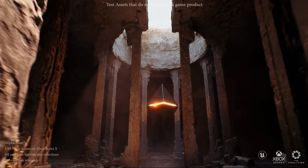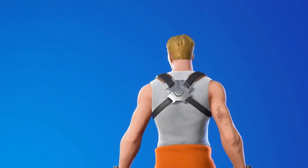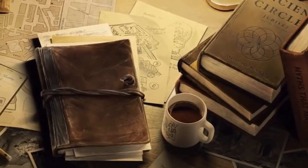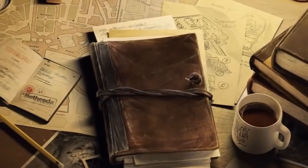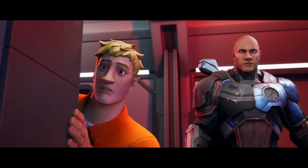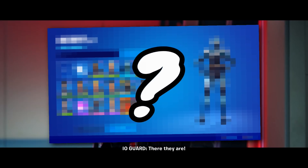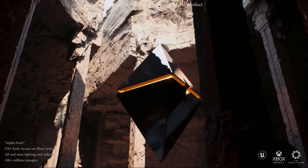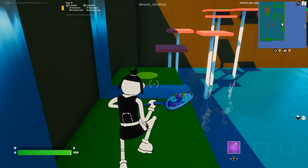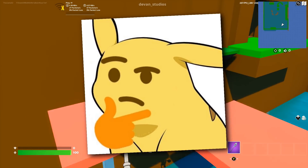Going back to that Unreal Engine development livestream, there were other things revealed as well. Another peculiar entry was Chapter 3 Season 3 — Jones. Could that be Prisoner Jonesy mentioned earlier? Definitely could be. Or is it Indiana Jones? There's been talk about it actually being Indiana Jones, but I'm not 100% sure. I looked through to see if other things were pointing towards Indiana Jones and not just Jonesy, but I couldn't really tell. Personally, especially if we have the other collaboration I'm going to talk about later, Indiana Jones seems fairly unlikely.